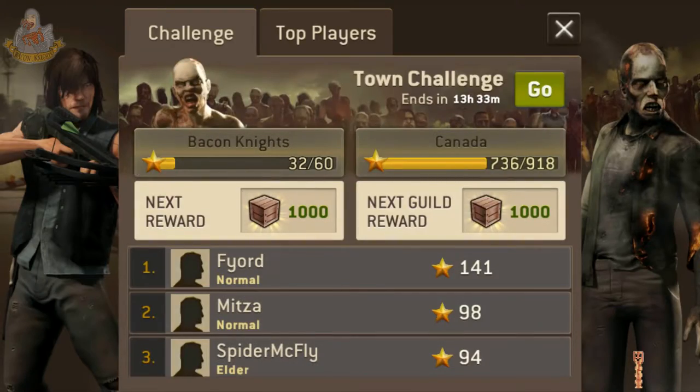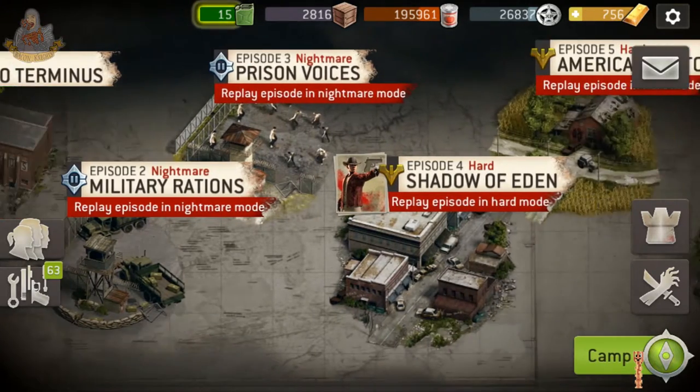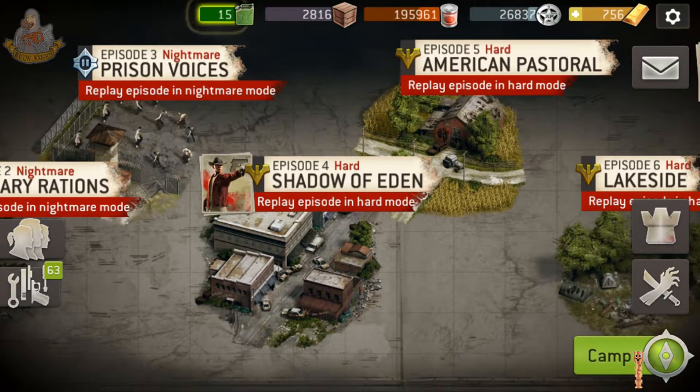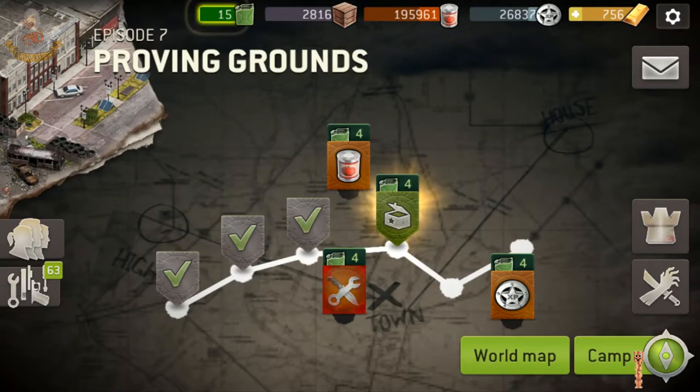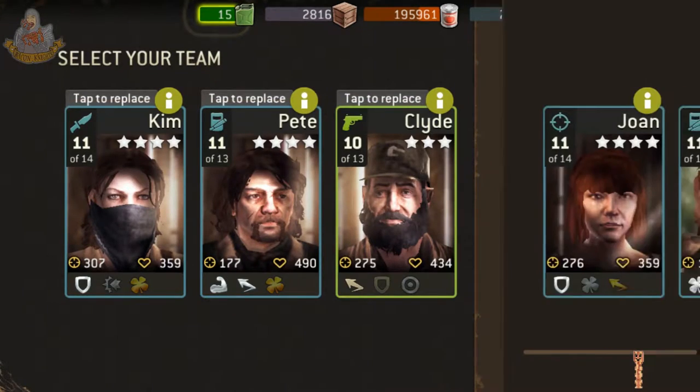Alright, now we're going to go story mode. How are we doing on this? Oh, good. We're going to go story mode here. Road to Terminus is completed. Nightmare mode — I don't like that idea. Let's do this one, we haven't played this one. I'm kind of stuck on this one. What are the requirements? Level 9, level 10. Let's do it.